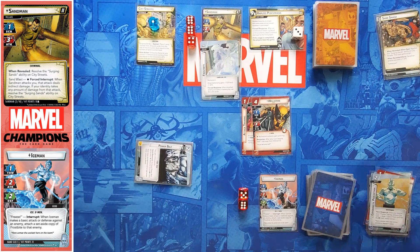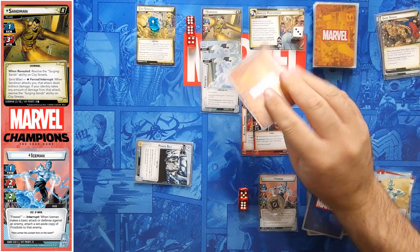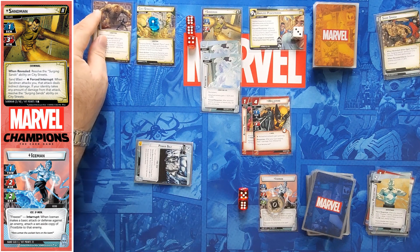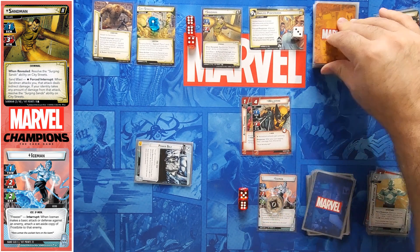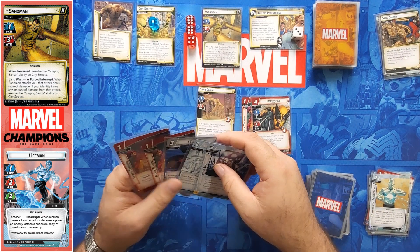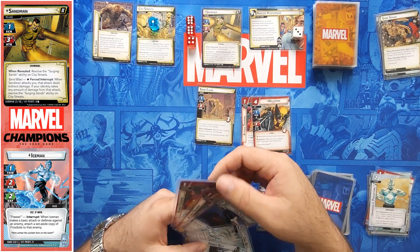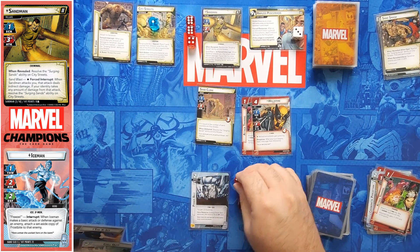One threat goes on. He attacks. I defend for two, which puts another Frostbite on. So he's attacking for three and this comes into play — that's three minus two is one. I've defended for two so I take no damage. One encounter card. His attack right now is one.